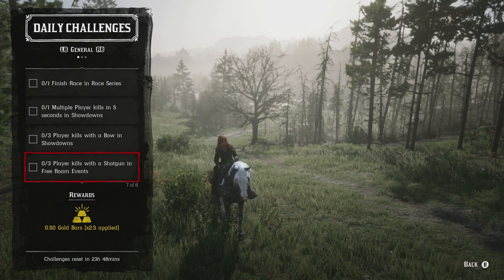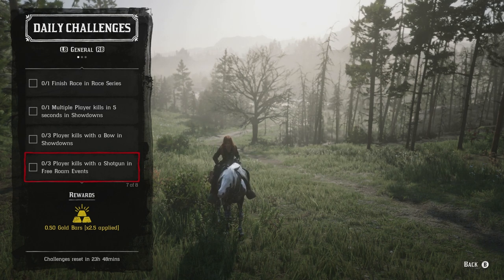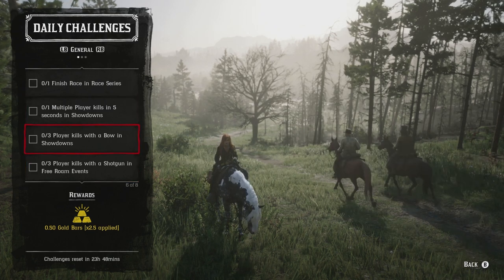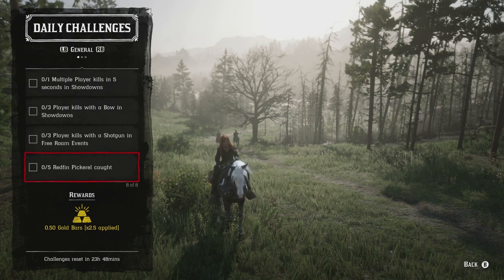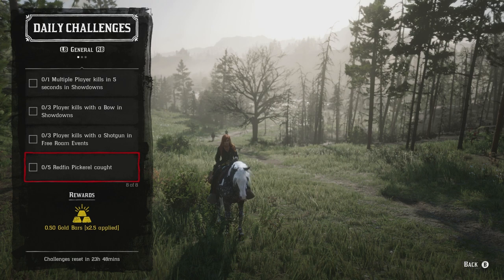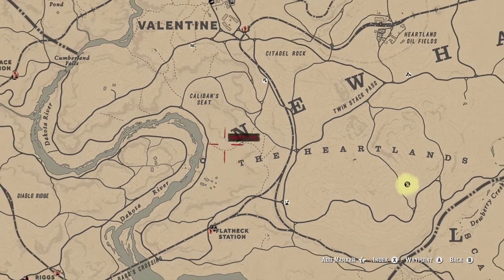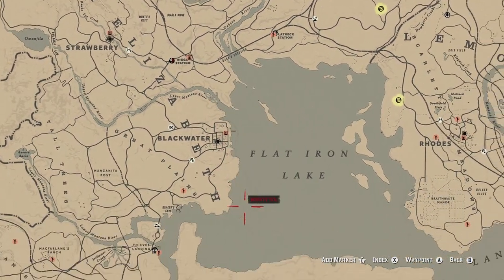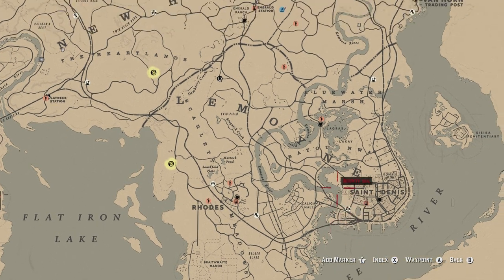Three kills with a shotgun in a free roam event: you're looking at events like Cold Dead Hands, Dispatch Rider, Railroad Baron, and things like that. We have four things that are PVP-related today, so if you're not into PVP, today is going to be an unfortunate day. Five redfin pickerel caught: the best way to catch them is with bread bait. I like to find redfin pickerel along the Dakota River from Cumberland Falls all the way down to Bart's Crossing, or along the upper and lower Montana Rivers. Pretty much any river will work for catching redfin pickerel.